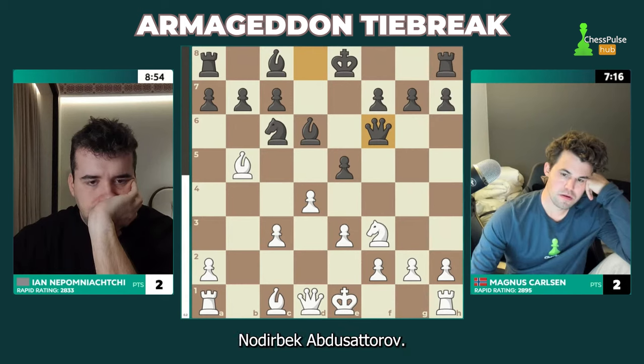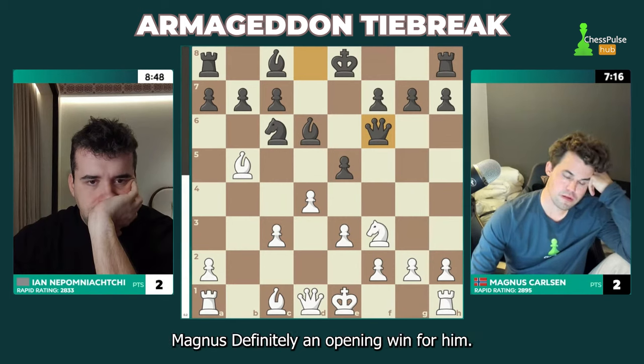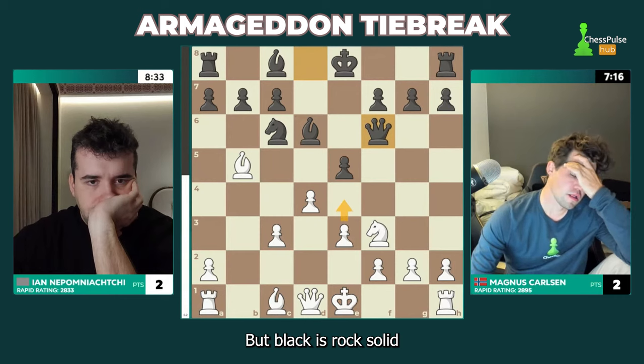He lost from the white side against Nodybek Abdusatirov in Vykanze a couple of years ago, then studied it in depth. So definitely an opening win for Magnus. It feels like Jan — this is already borderline too long — has yet to come up with anything. Ultimately he might just castle, or he might push a pawn forward to e4 to take the center, but black is rock solid.